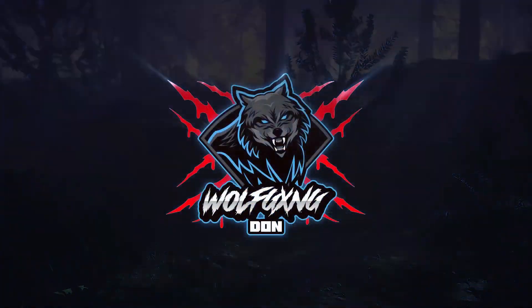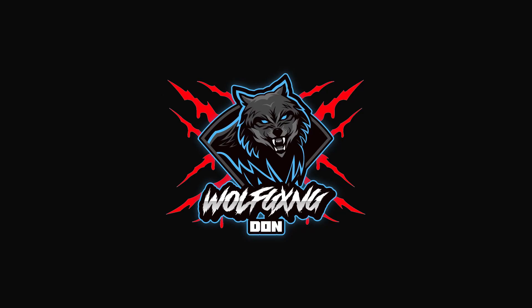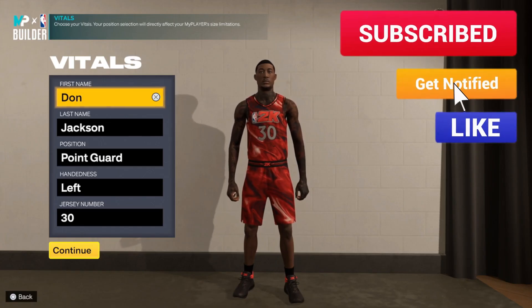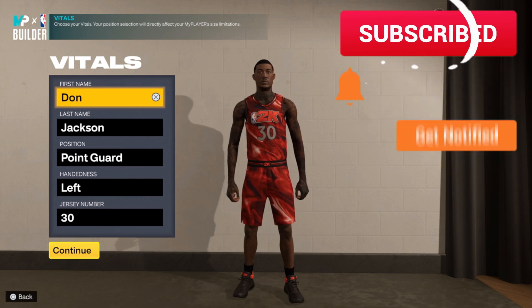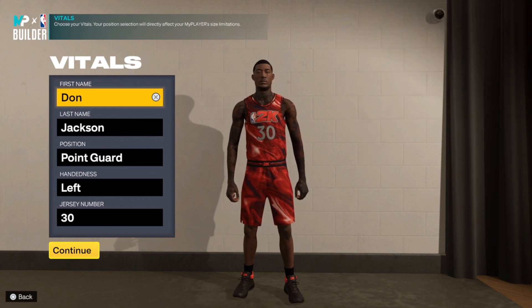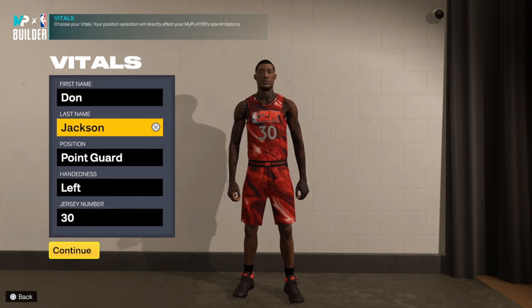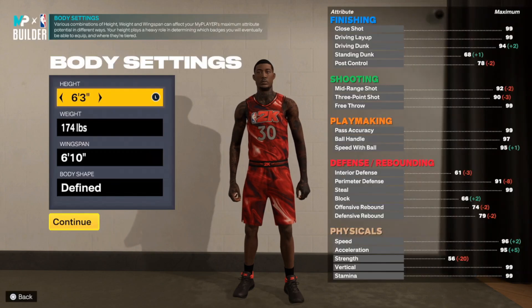Hey! What is good, YouTube? It's your boy Don, back here with another build video. Today I got y'all covered with a dope Ja Morant-type build — a point guard that can shoot, finish, defend a little bit, pretty fast, and can playmake and dribble at a high level. Let's go ahead and get it started.